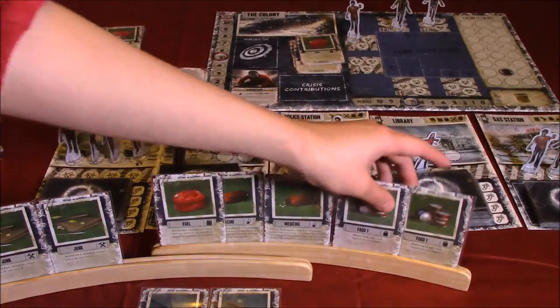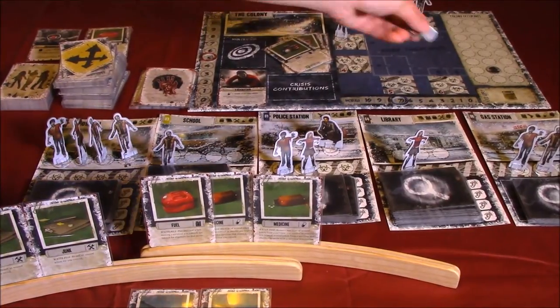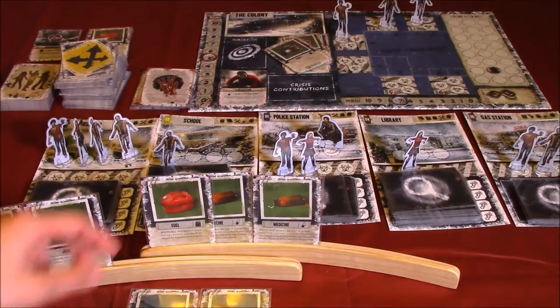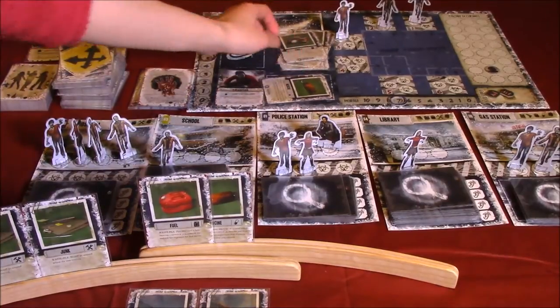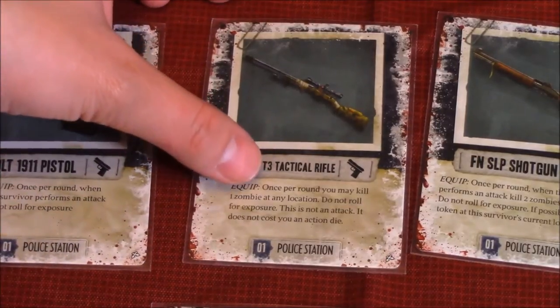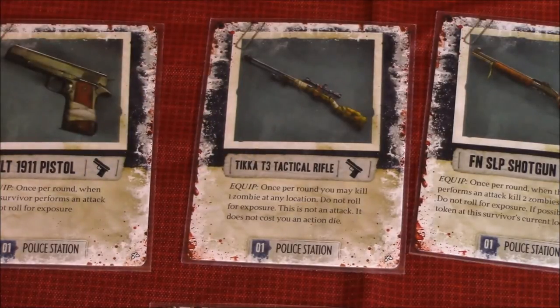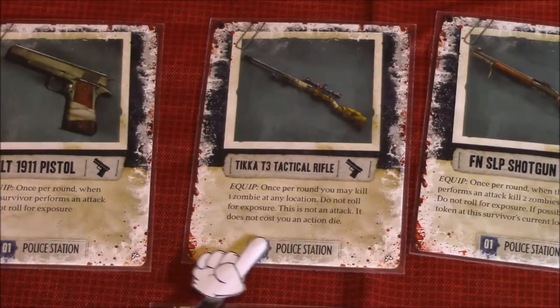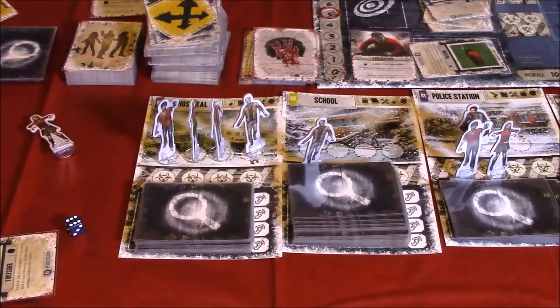I will play the two food cards to put two food into the food supply. I'm going to contribute this medicine into our crisis. Next, David will use his rifle. It says, once per round, you may kill one zombie at any location — do not roll for exposure. This is not an attack and it does not cost you an action die. So it's essentially a free attack, but does not count as an attack and you don't roll for exposure.